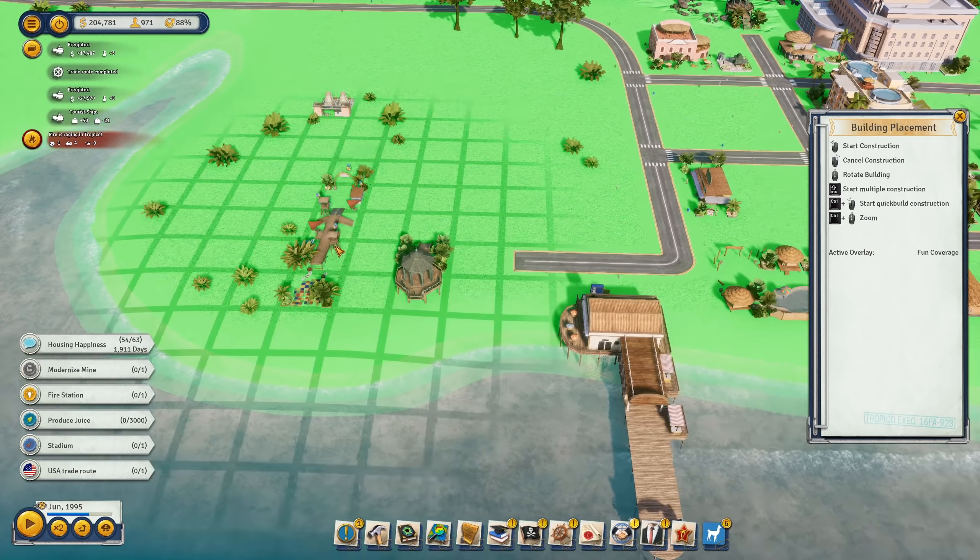Unfortunately you can only have those street types here. Now we have the golf course - that is something my luxury people will definitely want, so having a golf club somewhere close to the beach might make sense. Then we could have a little gourmet restaurant in the center, and that street here is not even - that's something we do need to fix.